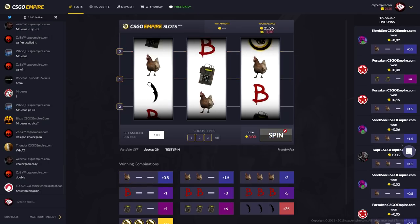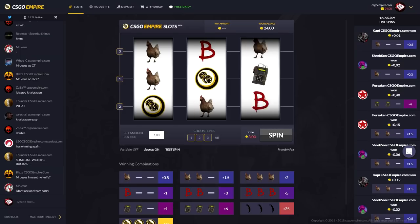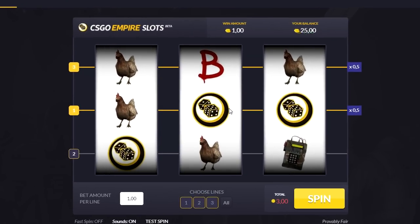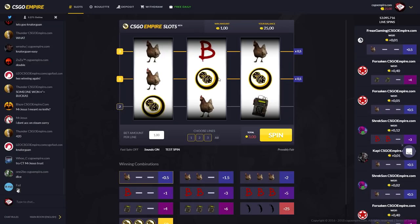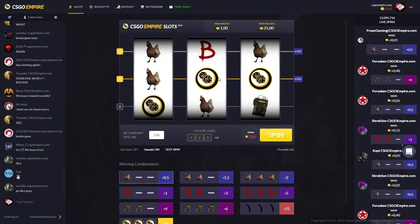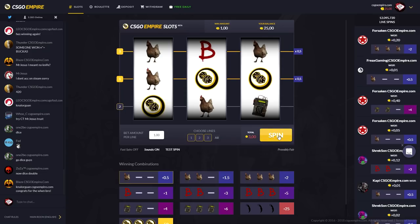Now we've got the fifth spin. Spin. So far we've lost $6. But we could still get something. Never mind, that's a dollar. So far I was betting with $15 and I've lost $5 so far. Could be worse, but could obviously be better. I mean, CSGOEmpire needs to make money — that's kind of logical.